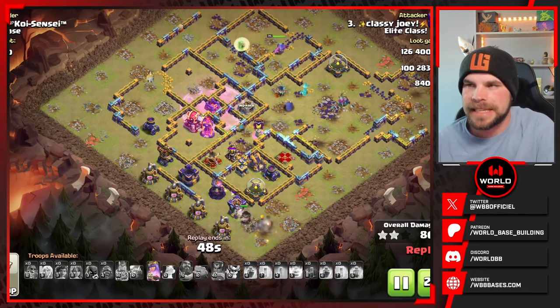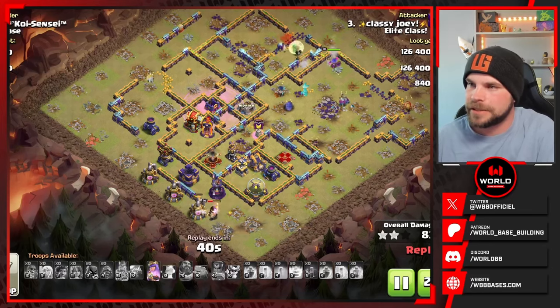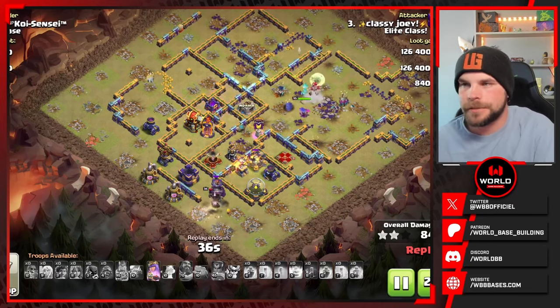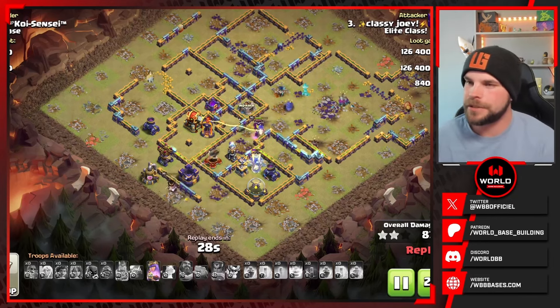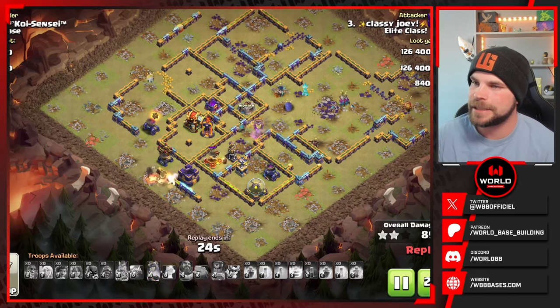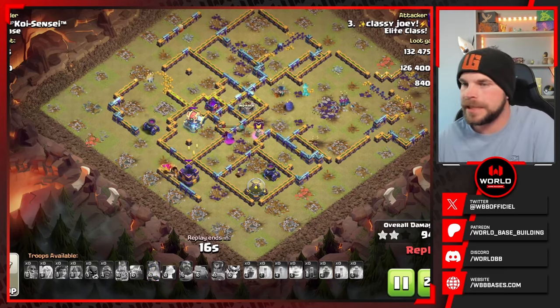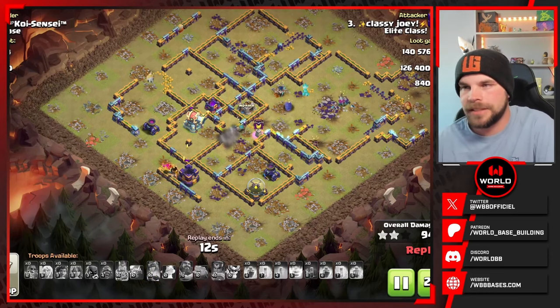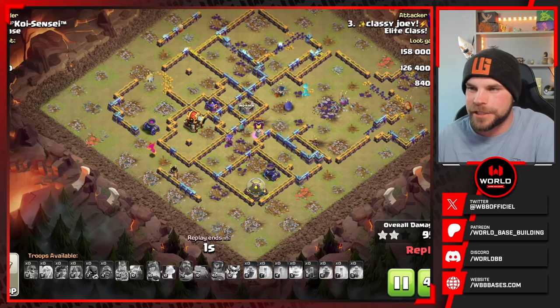At this point in the attack it's all up to just the King and the Queen. Queen finally making her way down and around, pushing in towards the core. Those healers find all the air traps — goodbye healers, no more Queen Charge. The King's going to go to Phoenix on the outside of the base and that is going to wrap up a nice defense for the first example. The Queen not quite able to get through that Ricochet Cannon and the Phoenix maybe could finish up the rest of the base but only if it doesn't find any traps.